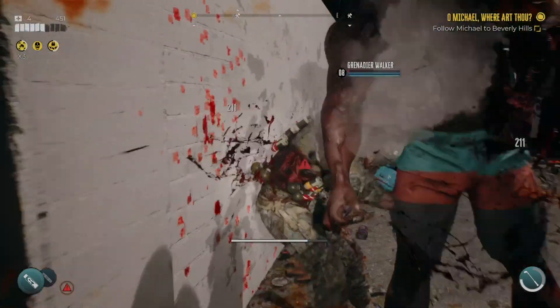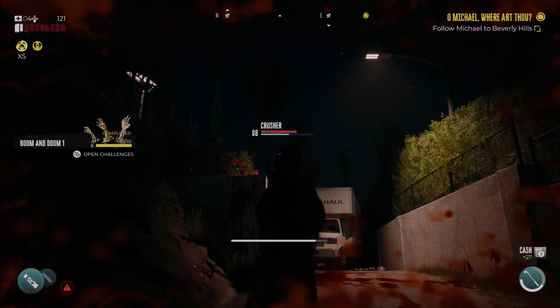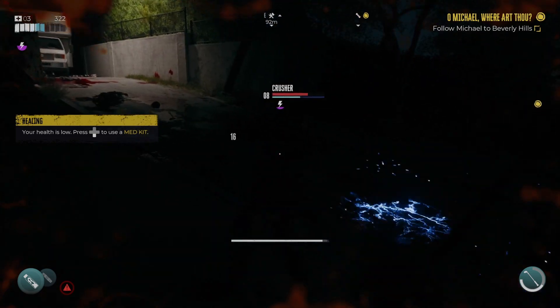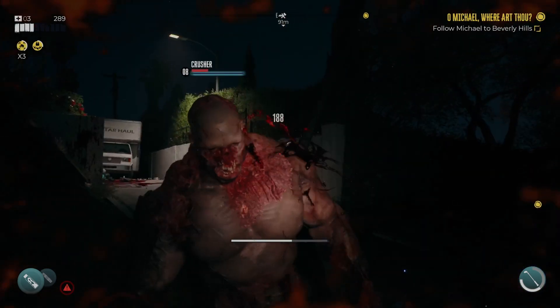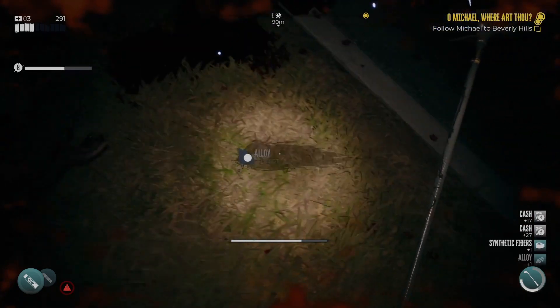The setting of Los Angeles, humorously referred to as Hell-A in the game and the marketing material, makes for an interesting backdrop as you go between Beverly Hills, Santa Monica, and Hollywood Boulevard in your attempt to escape the city. Packed full of tasks and side quests — one of which features players as the star of an influencer's guide to surviving the zombie apocalypse, a personal favorite.